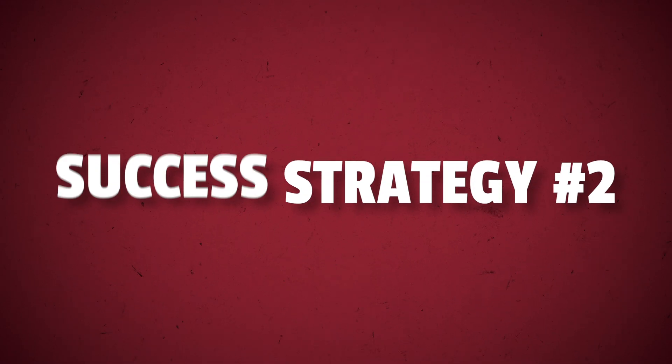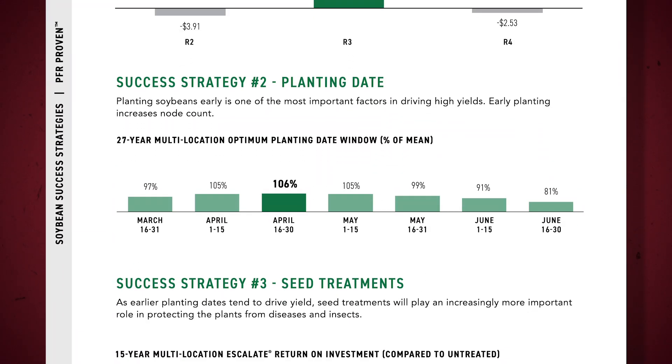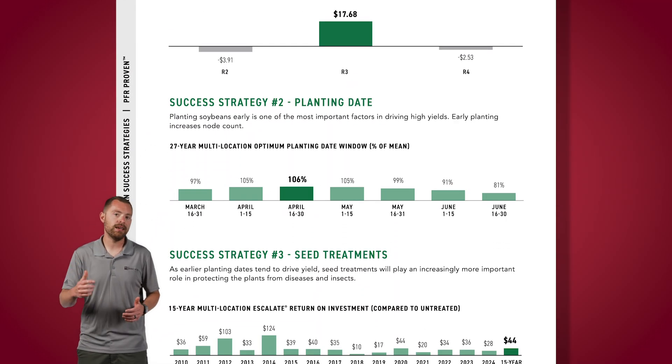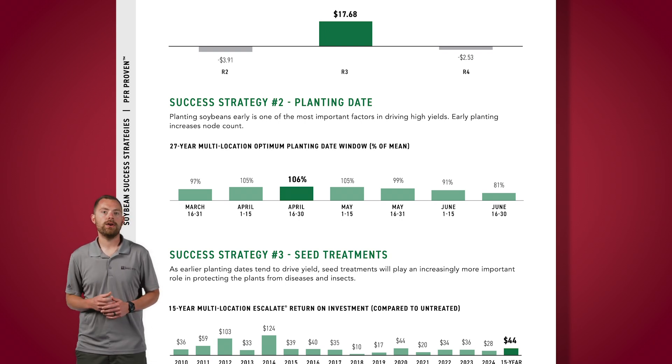Success strategy number two: planting date. If you're not planting beans early, you're leaving potential bushels on the table. Over the last 27 years, we've seen the highest yields come from beans planted in the second half of April when we average that data out. Now every year is different and we've all had times where late-planted beans were your best ones, but overall the data shows early planting consistently gives us higher yield potential. That's why we always try to get our 125 bushel attempt in the ground around mid-April.